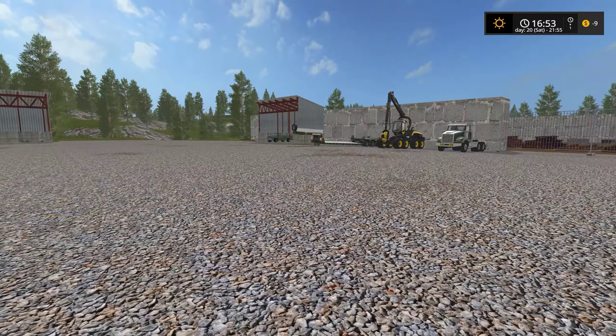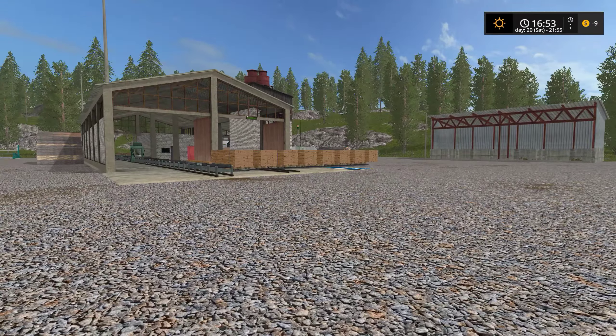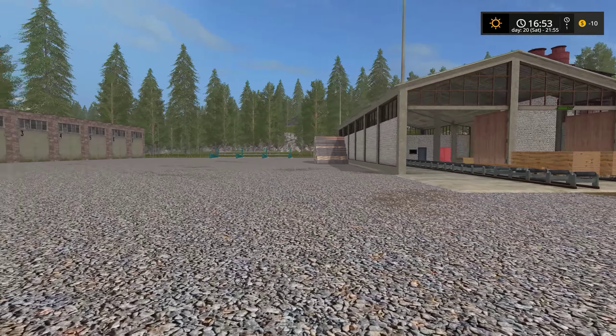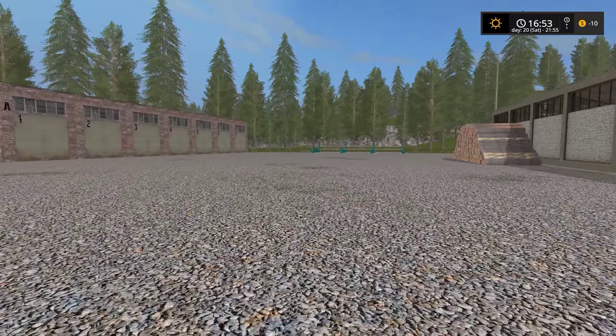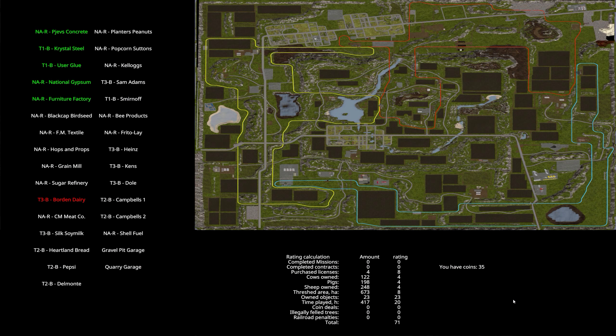Some of the duties that the logistics side of the house does on this map: we don't farm anything, although we could plant poplars for wood chips. We're not looking to increase our wallet size. Logistics handles all of the things on the map required to make everything else run. This map has all of these factories — approximately half you have to purchase in order to build. Logistics has the concrete factory, the steel factory, the glue factory, the gypsum factory, and the furniture factory.